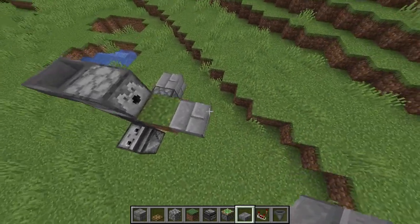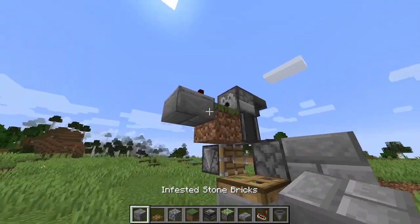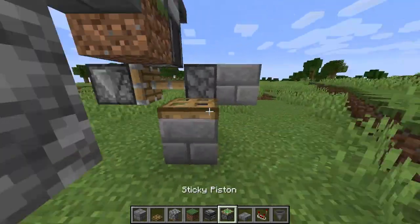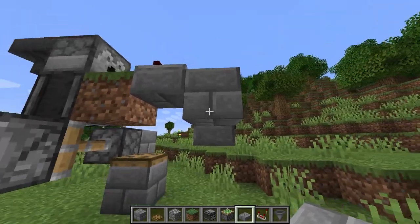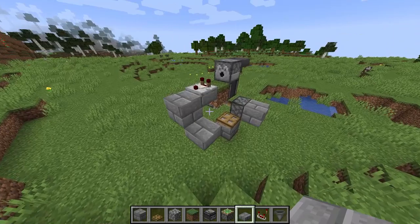Grab a comparator and place it on this block. Now place a permanent block there, a temporary block underneath it, then come around to where your trapdoor is and place your slab there, then break the temporary block. It should look like a little stairway going up to where your comparator is.